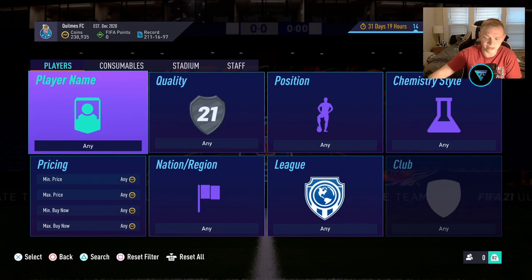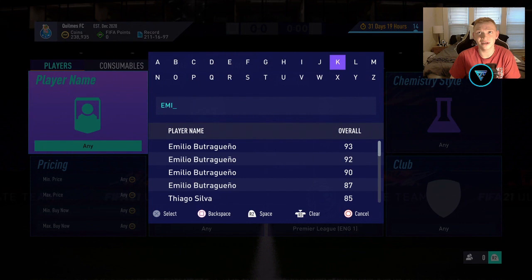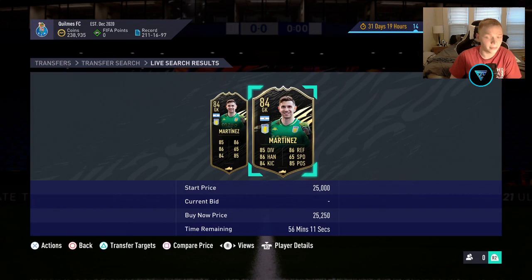There are quite a few cards I want to look at, and first off we're going to start with a guy that I think could be our best investment of the year — Team of the Week Emiliano Martinez. If we take a look at this card and check his price, he's selling right about 25,000 coins at the moment, and I think you should 100% be picking this card up for 25k.